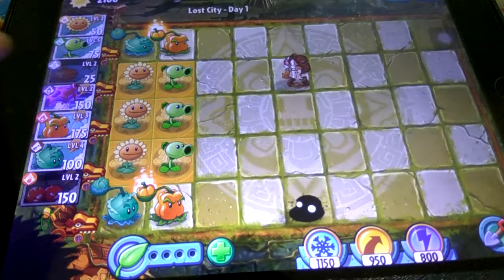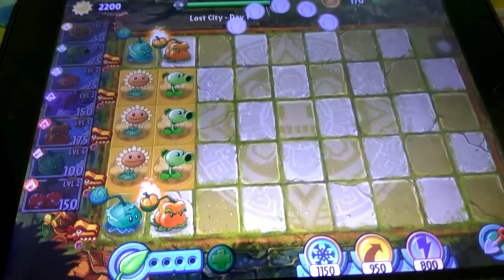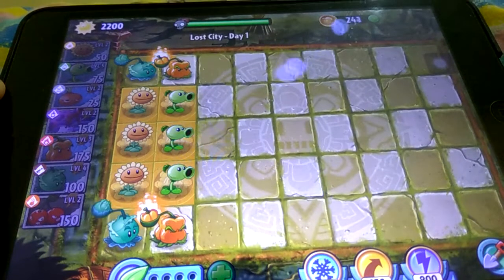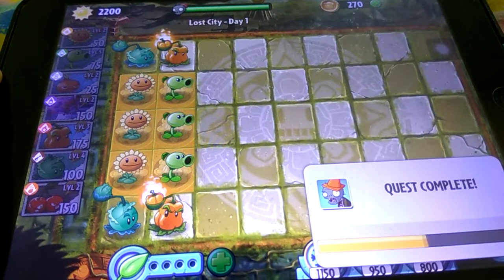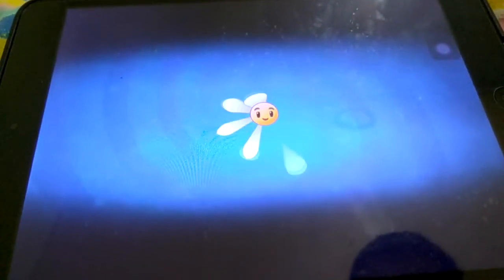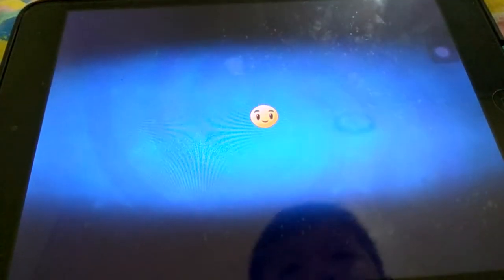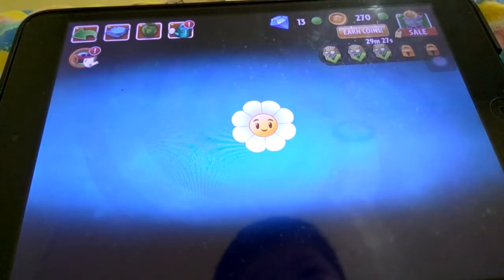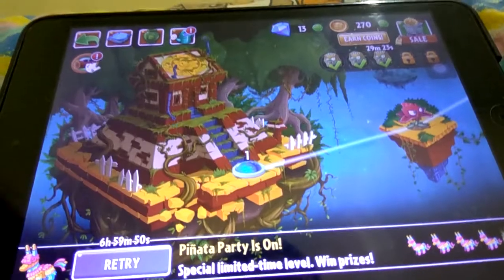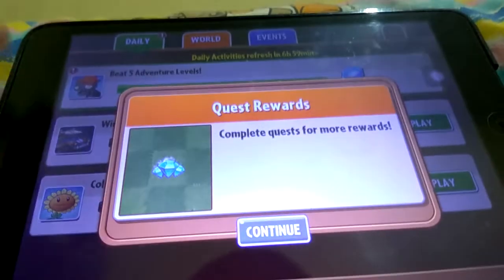Yeah baby! Done. Now let's try using the Spore Shrooms — the mushrooms. There's some over here. Two gems. Continue. Now I already got 15 gems.